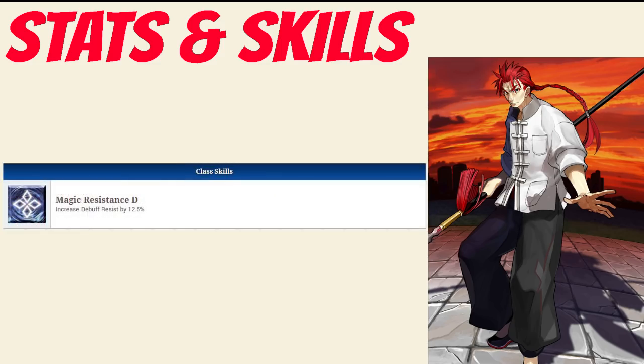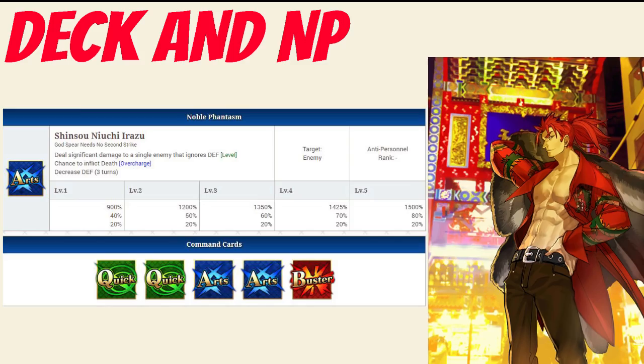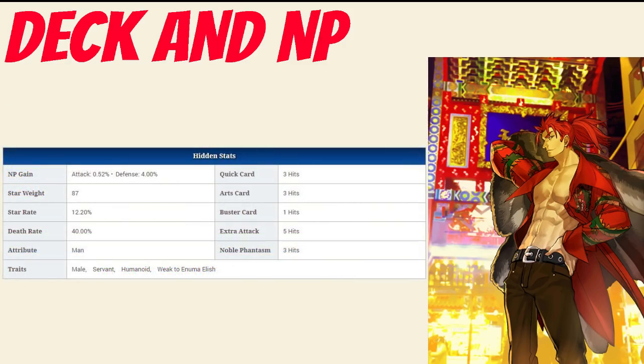Li's only passive is Magic Resistance rank D, which increases his debuff resist by 12.5%. Moving onto his deck and noble phantasm: Li has a light arts deck with Quick, Quick, Arts, Arts, Buster and an arts noble phantasm. His noble phantasm is Shinso Nuichi Urazu, which deals significant damage to a single target that ignores defense, with between a 900-1500% damage modifier depending on level, gives a chance to inflict death between 40-80% depending on overcharge, and decreases enemy defense for 3 turns by 20%.